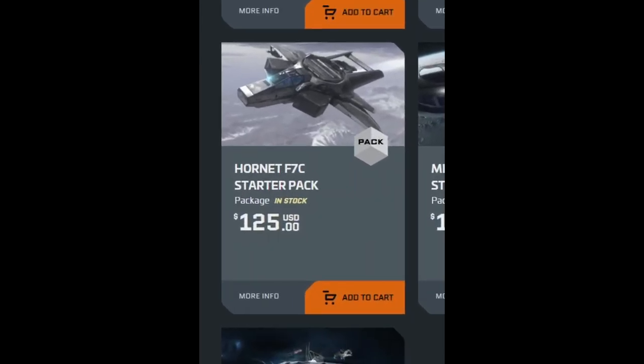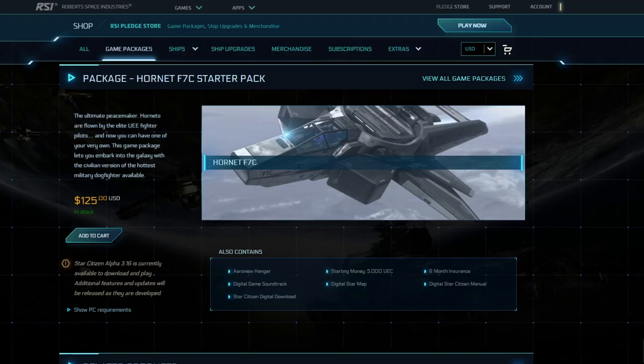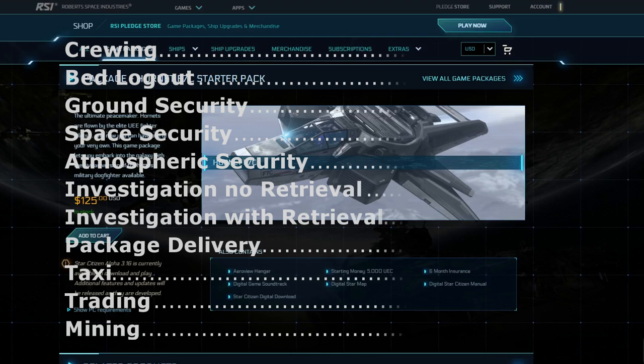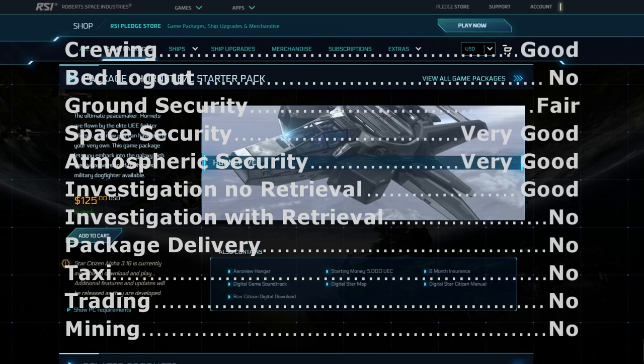Next up is the veteran fighter of the lineup, the Hornet F7C, which is a hard recommendation at its price — not because it isn't a competent medium fighter, which it is, but it doesn't seem to be a very popular medium fighter at present. It might be better to start with a lower-level fighter like an Arrow package, and then at the next Fleet Week sale use the CCU option to build your own starter package with a fighter you really want, such as a Gladius or a Talon starter package.